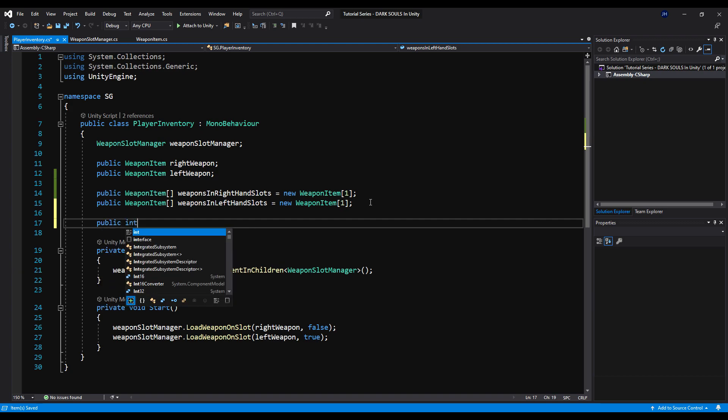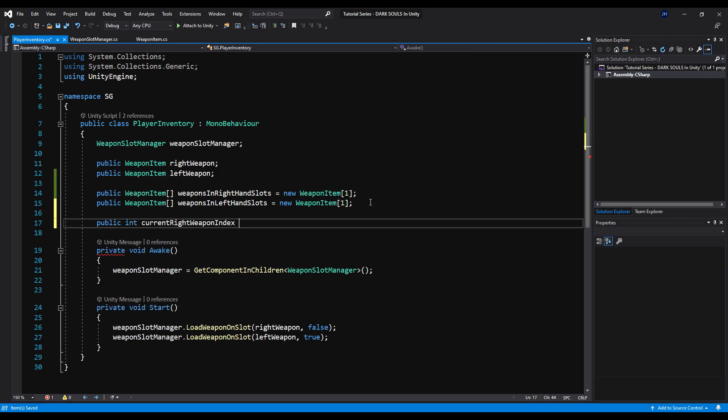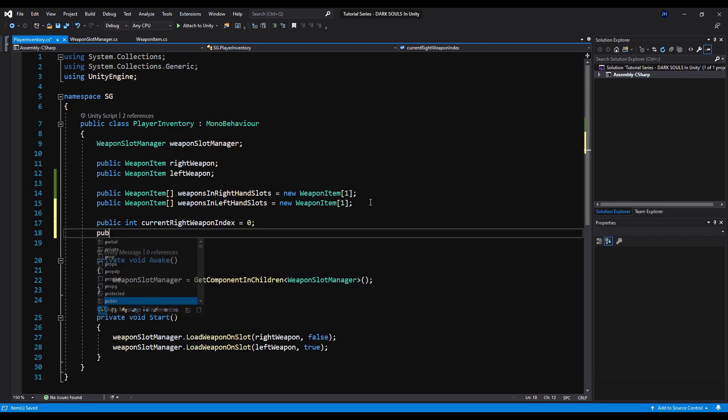Next, let's say public int. We're going to call this current right weapon index and initialize that at zero. And then we're going to make a public int current left weapon index and initialize that at zero as well.